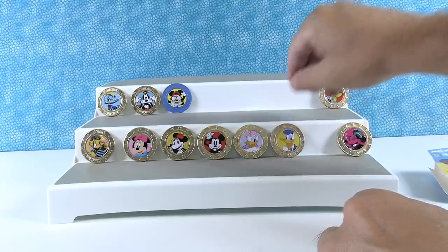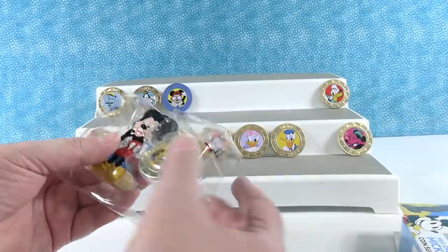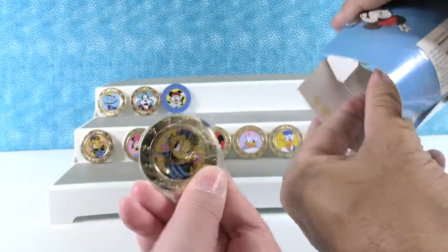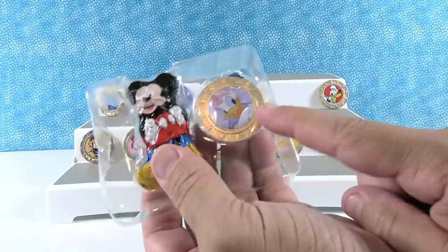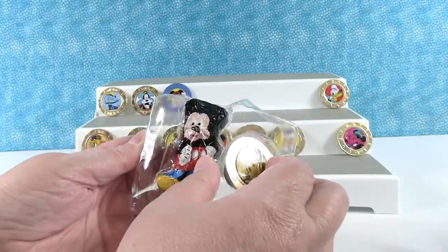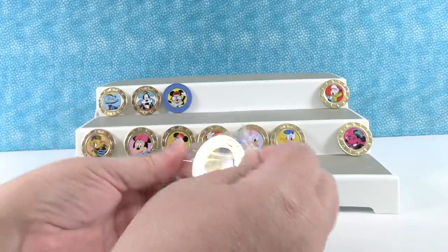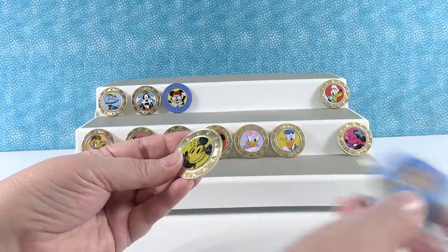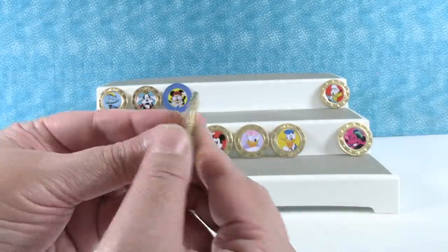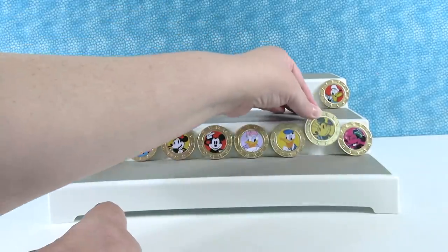That makes ten of the regular coins — so five regulars to go and two rares. Okay, a Daisy duplicate. A new one — yes! This is going to be a Mickey. That completes all four of the sketchbook series — this is like pop art Mickey. Actually, we still need a pop art Goofy. He'll stand over here with Minnie. Sadly, you can't get a Pluto coin.